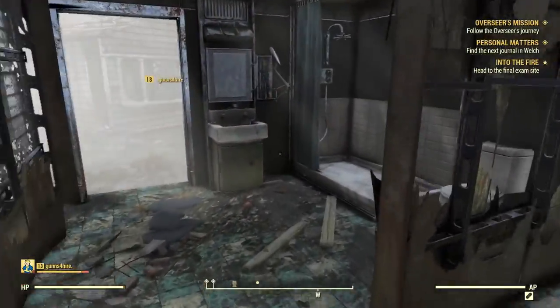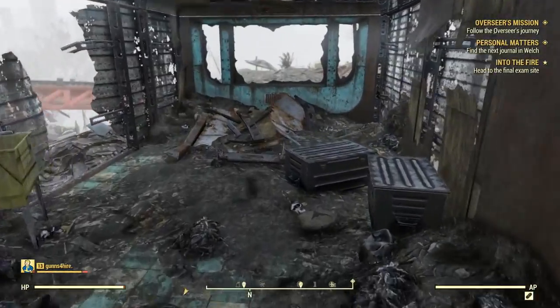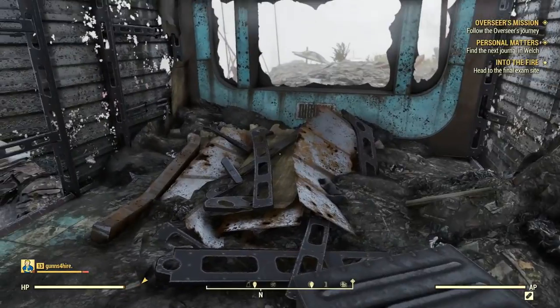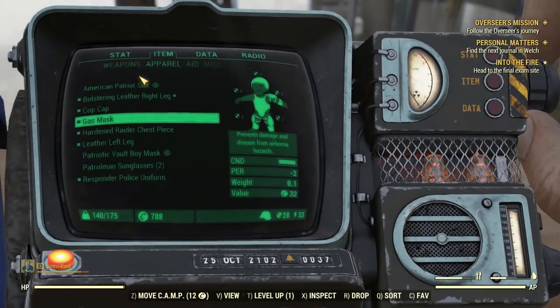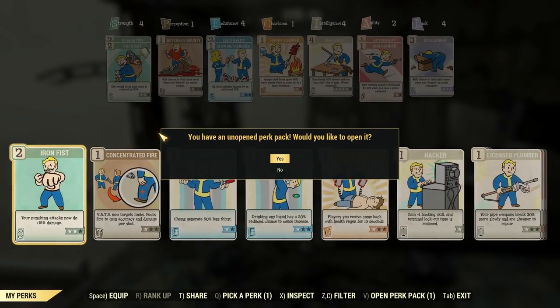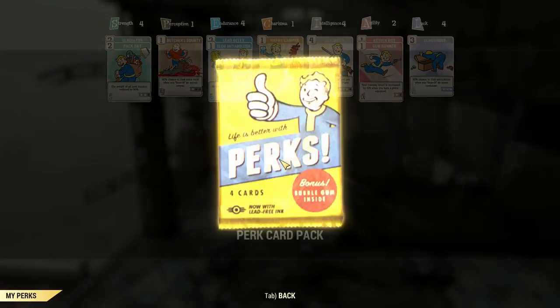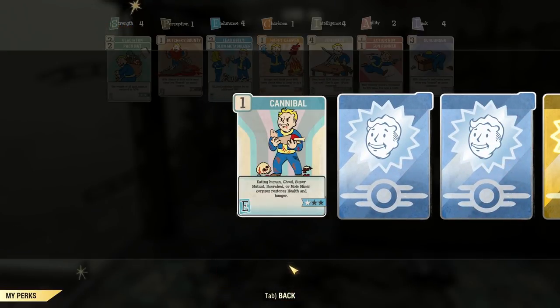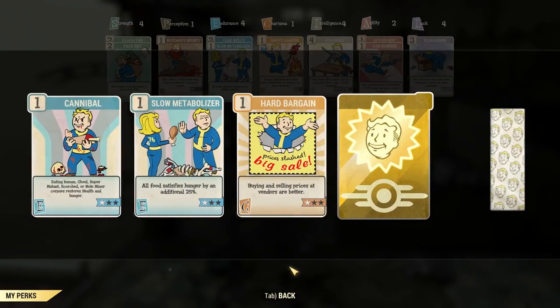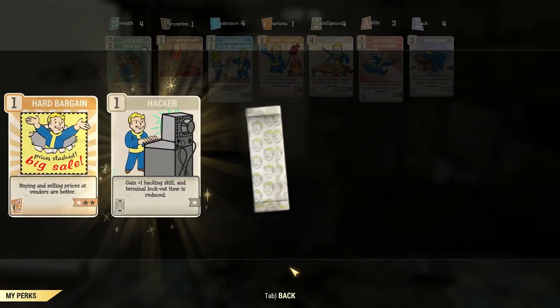What is this — bubbly brown sugar? Oh, a junk extractor — unlock requires skill three. I just unlocked a perk! I have an unopened perk pack — opening it now: Cannibal, Slow Metabolizer, Hard Bargain, and Hacker.